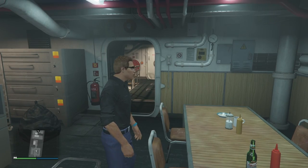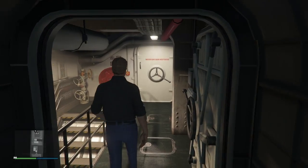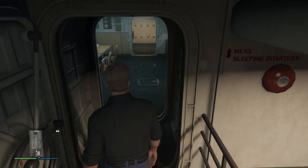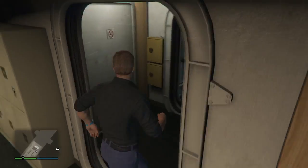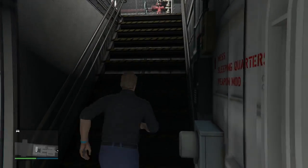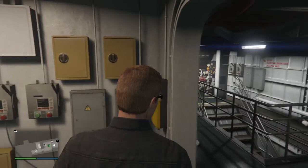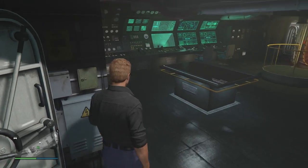Another thing you can do in the submarine is get free snacks. This is not new — there are other places in the game where you can get free snacks — but because you can actually spawn inside the Kosatka, it's a very convenient chance to refill your stash without having to go anywhere else. Since it's on the way to launching heist missions, it's incredibly convenient to always make sure you have goods to refill your health whenever the opportunity presents itself.